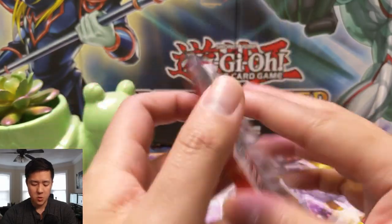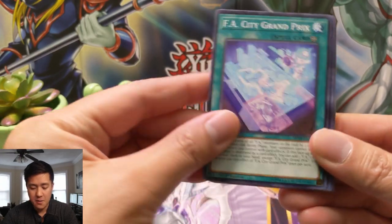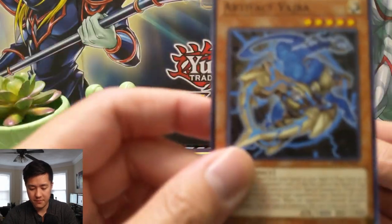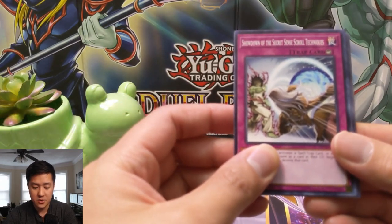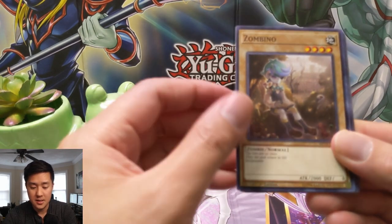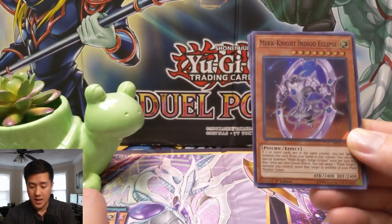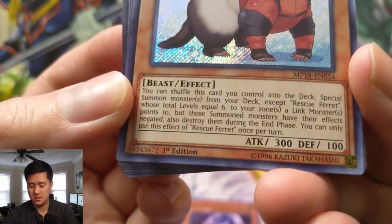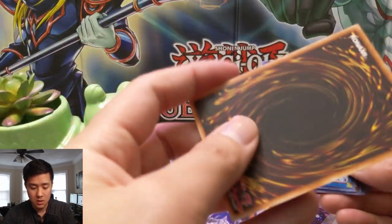Alright, let's get into mega pack one — here we go! FA City Grand Prix, Twilight General, Bard, Badra, Mermail Abyss Narae, Showdown of the Secret Sensei's Scroll Techniques, Zombino, and here we have our first secret or super — a Mech Knight. Indigo Eclipse, Rescue — I'm not sure how good this is, looks pretty cool. I like that secret rare pattern on this.